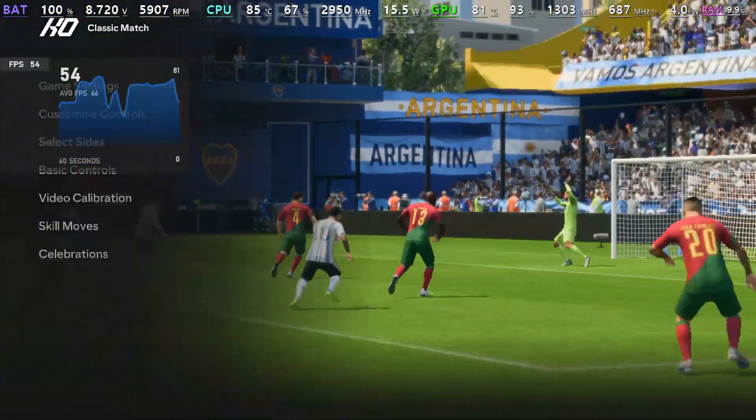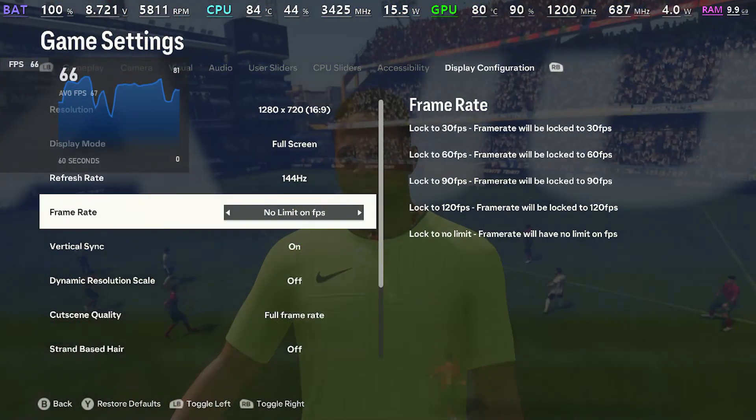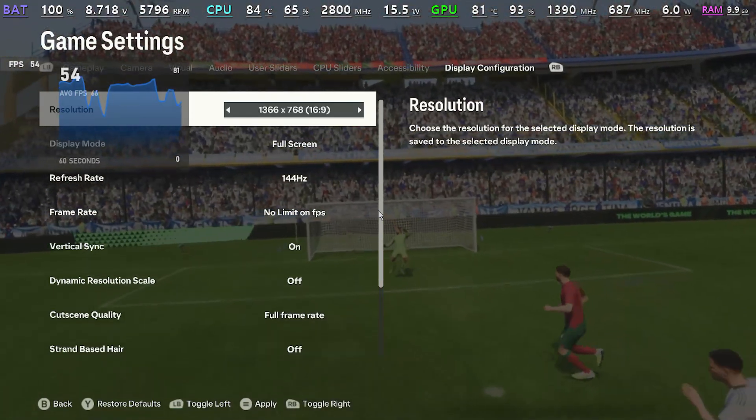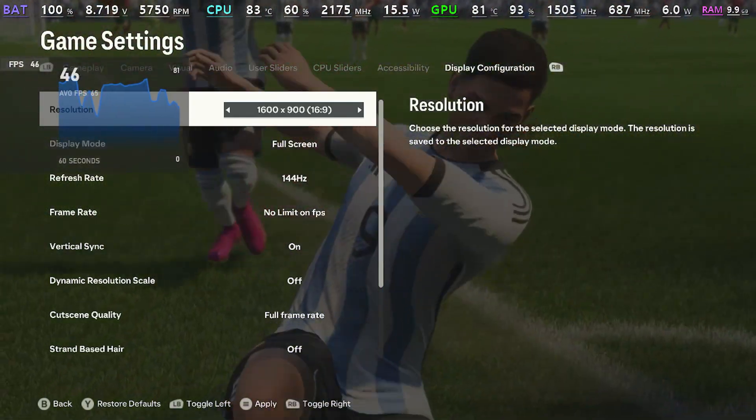On docked mode, I personally like 900p, which totally stays locked at 60fps and looks good too on a bigger screen.